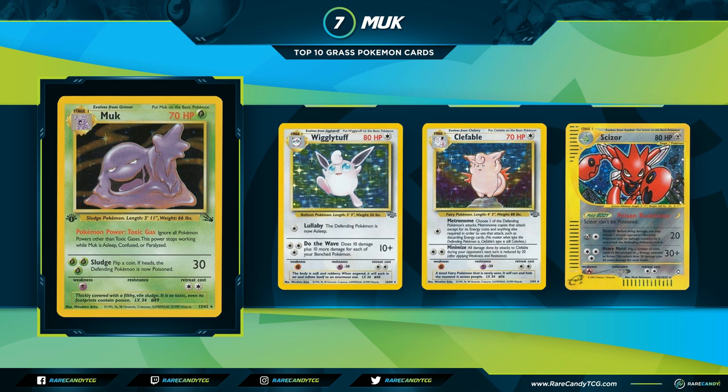Coming in at number 7 is Muk from Fossil. Muk is a Stage 1, 70 HP Pokemon with the Poke Power Toxic Gas: ignore all Pokemon Powers other than Toxic Gas — this power stops working while Muk is affected by a special condition. If you thought Garbotoxin was good, this is way better. Garbotoxin is conditional, but Muk has no condition — as soon as you put Muk in play, all Pokemon Powers are just stopped.